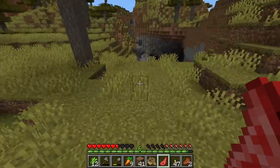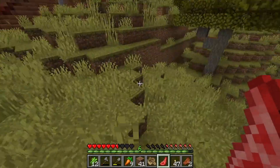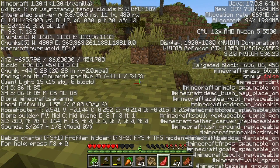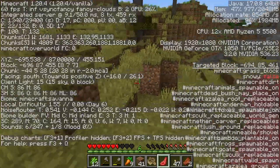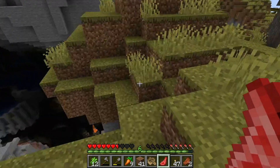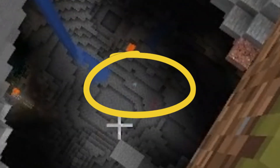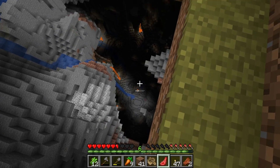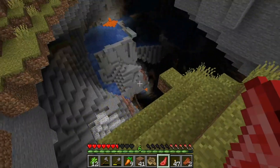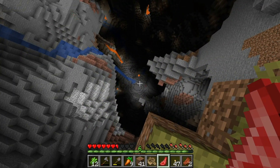I think the diamonds were over here on this hill. Let me check coordinates — okay, so you check coordinates like this. We're at Y level 85. If we look down from here, you see that blue thing right there? That blue thing is diamond. I can't believe it's literally exposed.